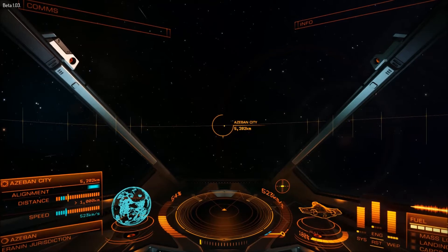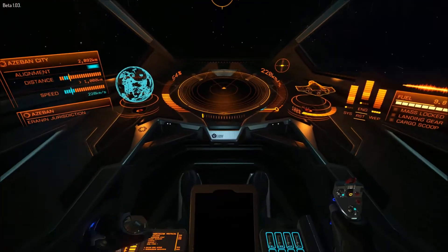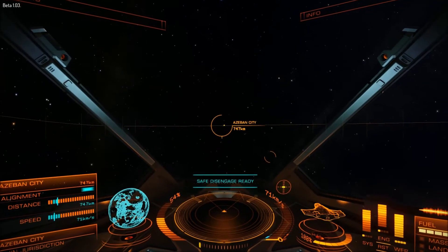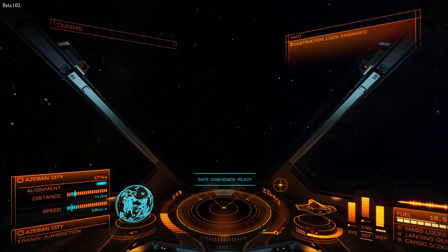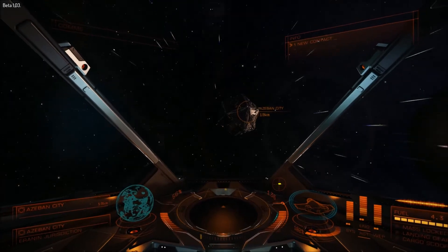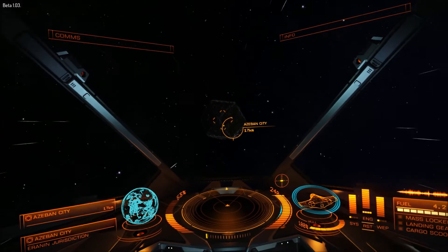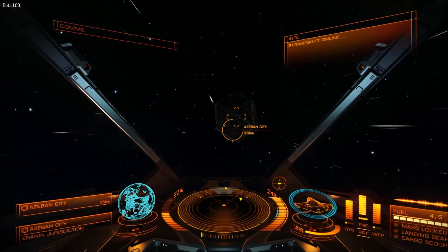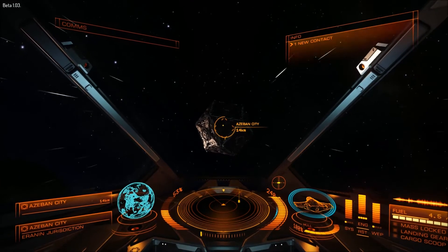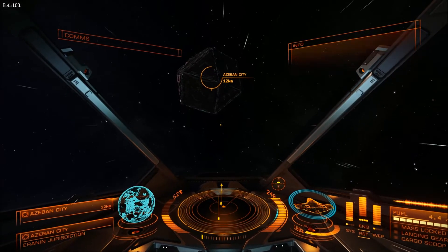Almost to Azeban City here. Just wanted to give you guys a view of the Eagle once again. Safe disengage is ready, so let's use it - brings me right outside Azeban City. You can see in the lower right of my console there that I directed all my power to the engines, so now I'm going a lot faster than I was before. One of the things that in the beginning is sometimes difficult to figure out is how to approach the space station, so I'm just going to take you around a little bit here.